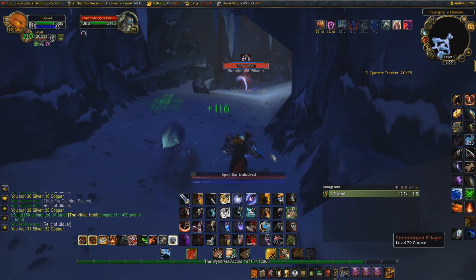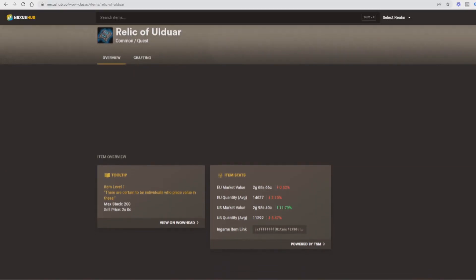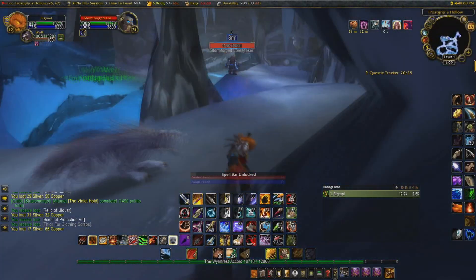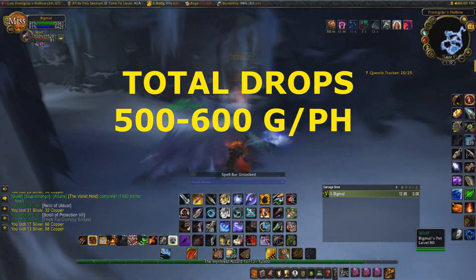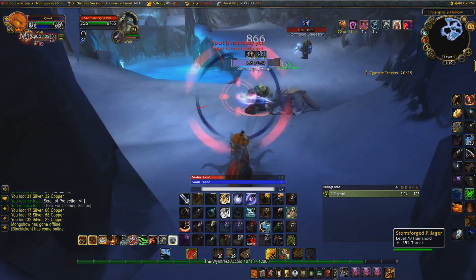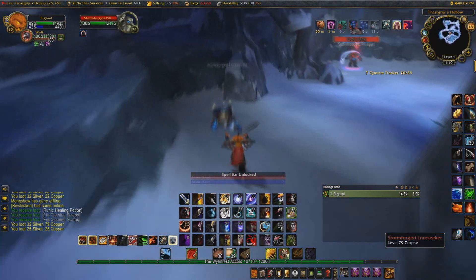Let's take a look at the current average price for Relic of Ulduar across both EU and US realms. The current average EU market value is 2 gold 69 silver each, and the current average US market value is slightly higher at 2 gold 98 silver each. These prices were accurate at the time of recording but will fluctuate throughout the expansion. With all these various drops taken into account, this spot should be getting you around 500 to 600 gold per hour, based on my calculations and the average prices across realms.